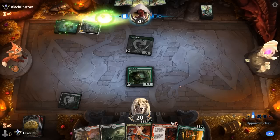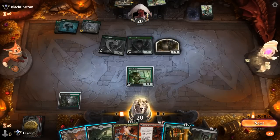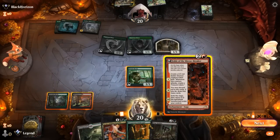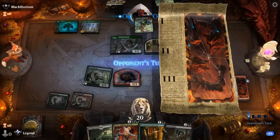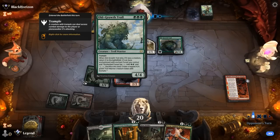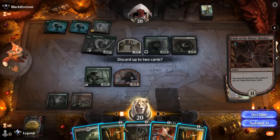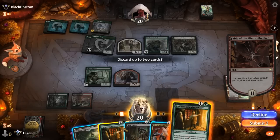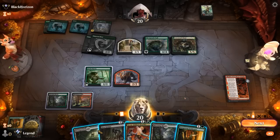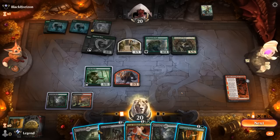Opponent playing some beefy creatures, we're going for sacrifice synergies. A Lovestruck Beast can start beating down and blocks our Shaman token pretty well, so we'll have a hard time attacking. An Old Growth Troll is also good against our sacrifice synergies. Innkeeper probably not at its best here, so I think we discard both copies. I can play Tyvar to get back an Innkeeper just to make some mana, or play Woe Strider to chump with the goat and Scry towards more exciting cards.